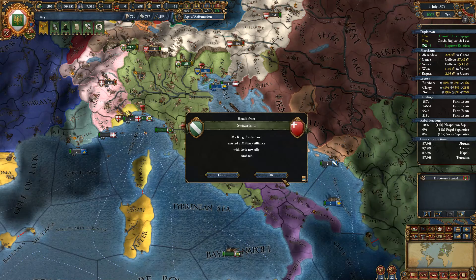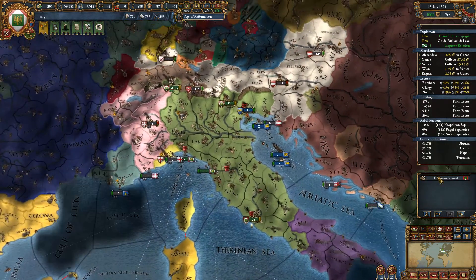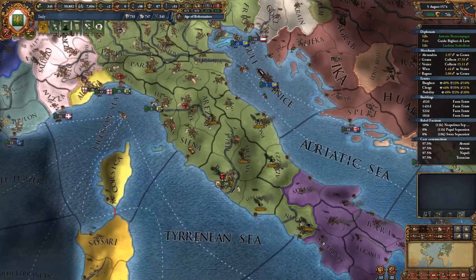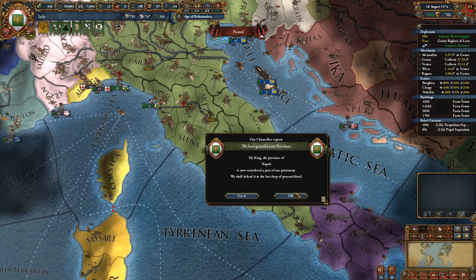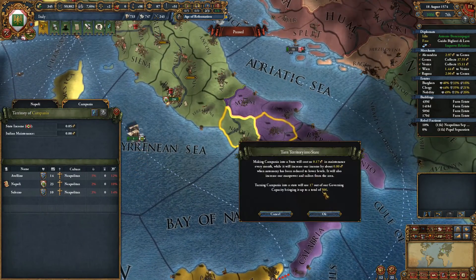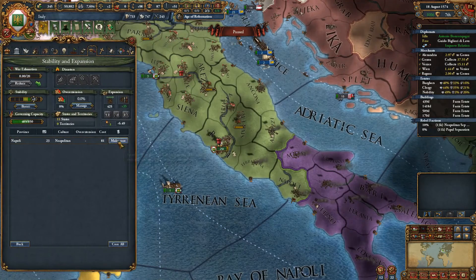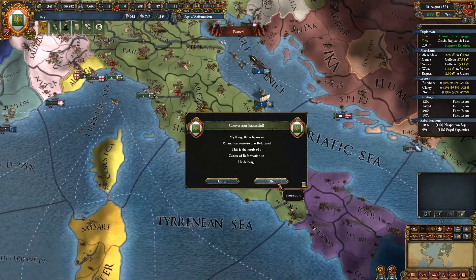No rebellions we have to worry about just yet — got 10% at one of them, but not too much of an issue. We're starting to build up our treasury again, so we might want to spend a bit. Getting all these cores here will likely result in us being able to make something into a state. Let's go ahead and do that — we'll have to core the territory there.